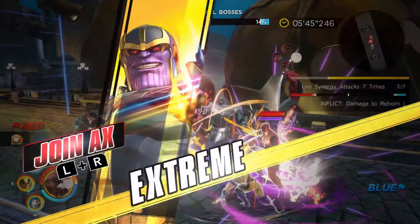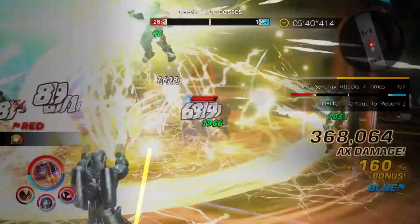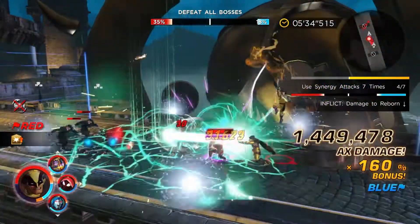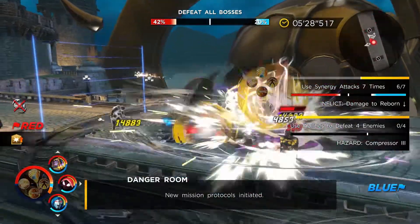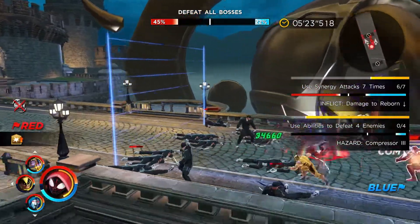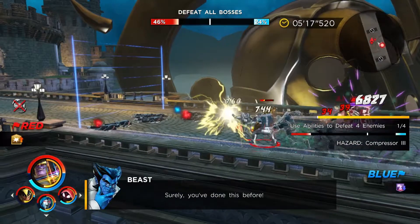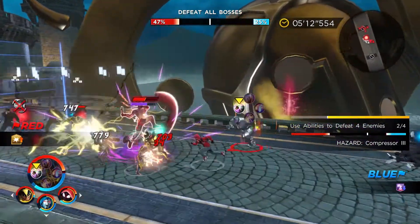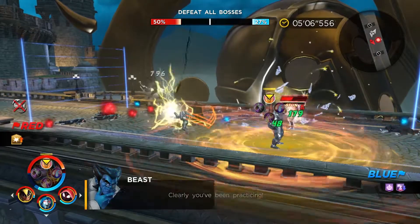We now move into the section with Daredevil. Daredevil has the Gravity Surge ability around him where he's going to pull us into his attacks, which can be very, very scary based on the fact that Daredevil can and does have a lot of attacks that hit up close and personal, as well as his Next Witness ability, which is going to lower the defense of anyone stuck within the realm of that attack. So you've got to be very cautious with that. You also want to keep a watchful eye on the right-hand side of the screen to determine whether or not you are keeping up with the objectives.